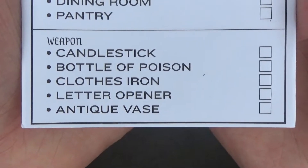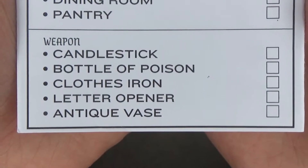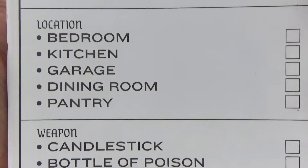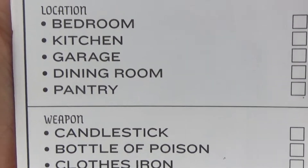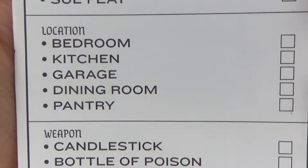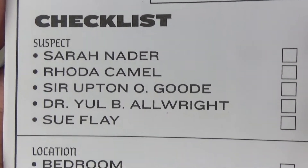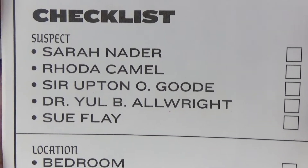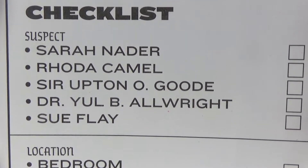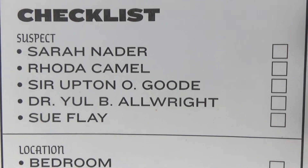For the weapons, there are five total: candlestick, bottle of poison, clothes iron, letter opener, and antique vase. For locations, there are five: bedroom, kitchen, garage, dining room, and pantry. There are also five suspects, and they have very, very funny names: Serenader, Rhoda Camel, Sir Up To No Good, Dr. You'll Be Alright, and Souffle.